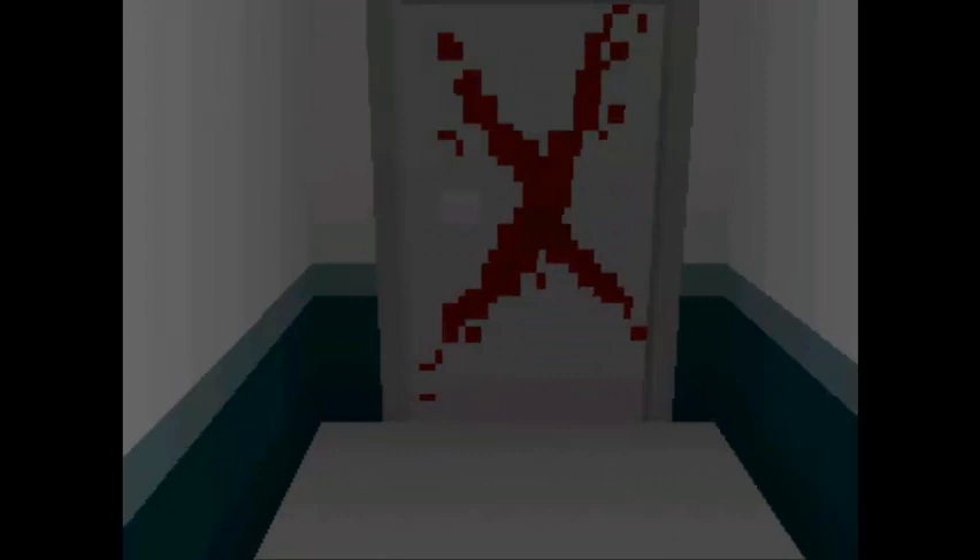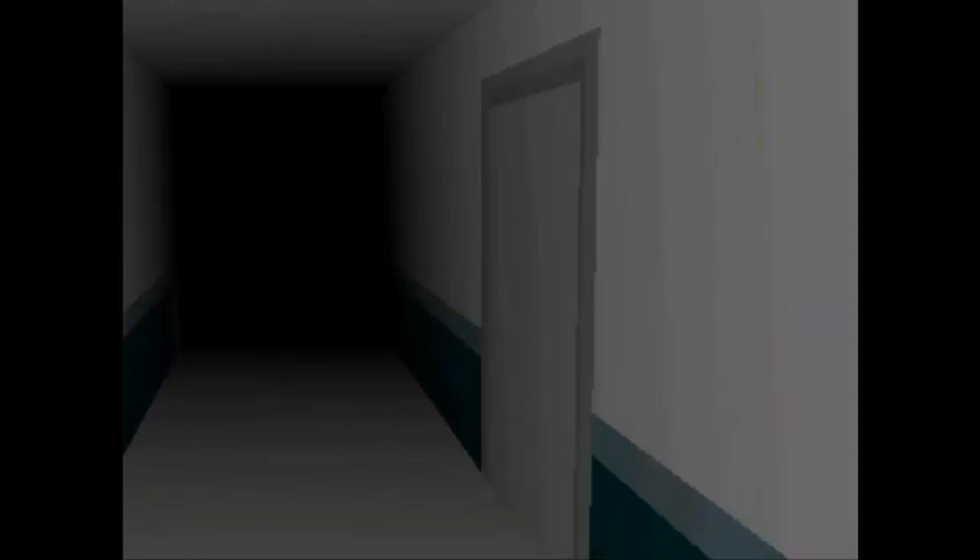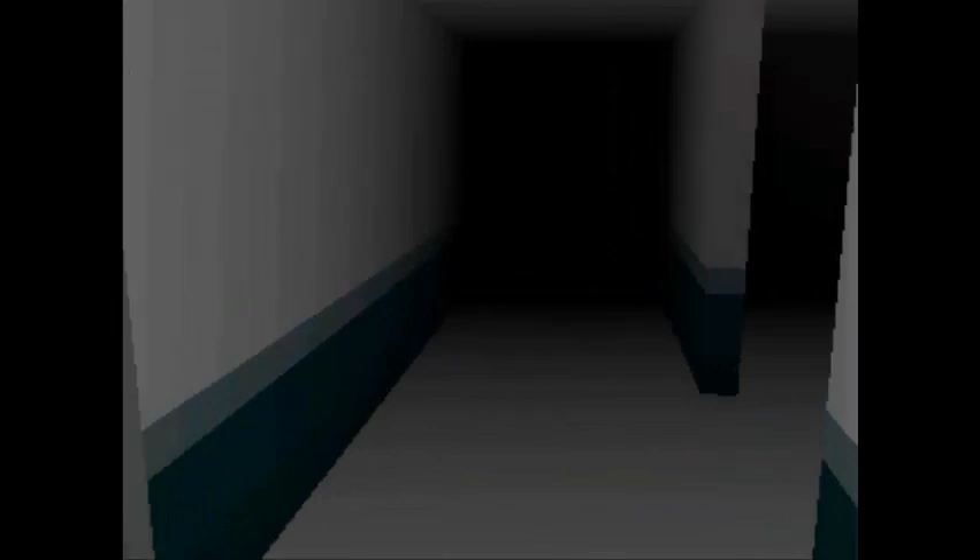Worthashot.com — don't actually go there. Did that legitimately scare you? No, a little bit. I'm sorry for my really loud scream. It was marked. I didn't know it would be marked in this manner, that's kind of crude. Okay, let's go through this door. Some areas have doors that are already unlocked for you. Are they gonna mark them with people's blood? Yes. You can go shift to run, but you can never get away. Casey, you jumped like a mile and it scared the hell out of me. You're scarier than this whole game!